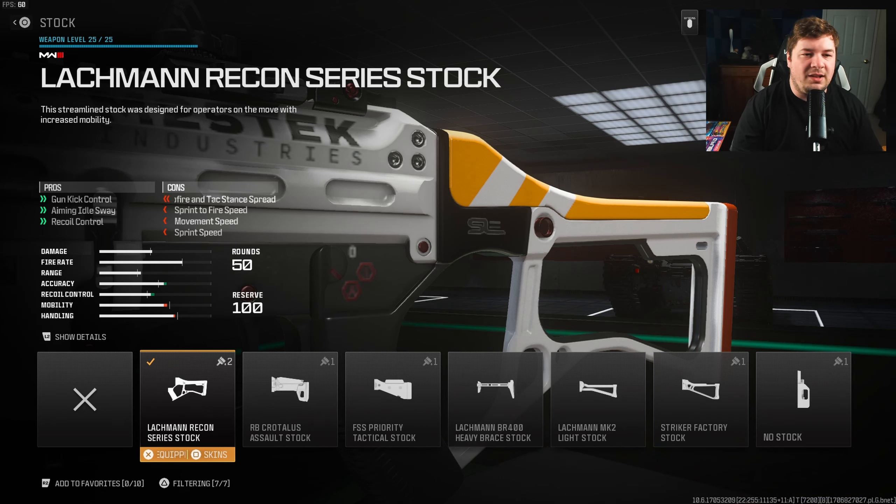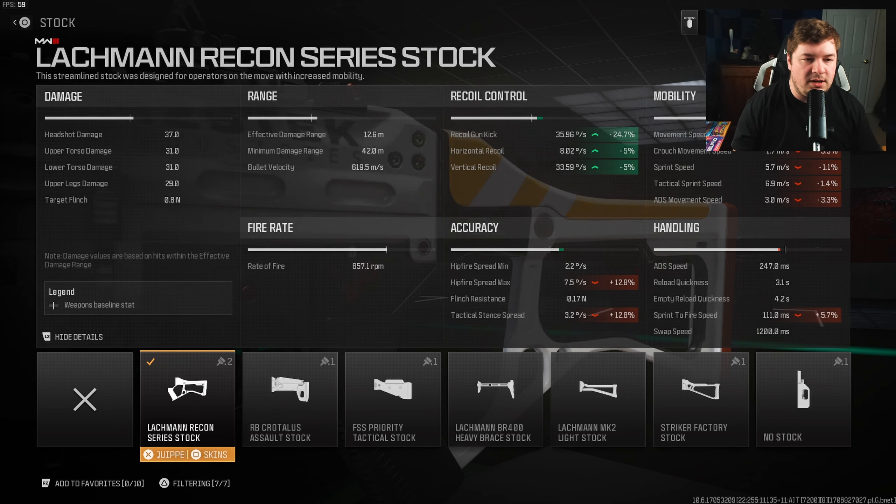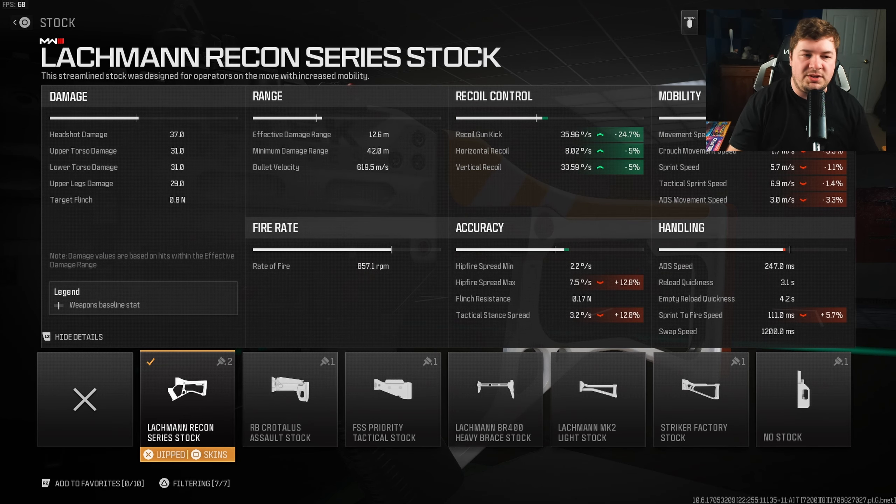Over here to a stock, we have the Lockman Recon Series stock, giving you gun kick control, aiming idle sway, and recoil control. The aiming idle sway is nice, but it's mainly for that gun kick control and recoil control — a big part of the build when it comes to medium range fights. We get 24.7% to the gun kick control and 5% to the vertical and horizontal recoil control. The gun kick control is a bit above average for SMGs, and this stock takes care of 24% of what was there.